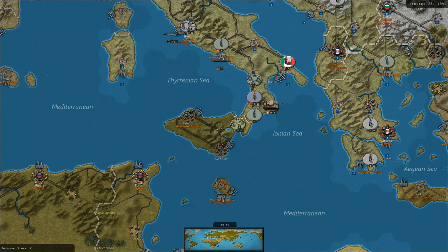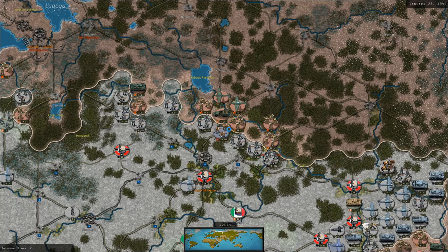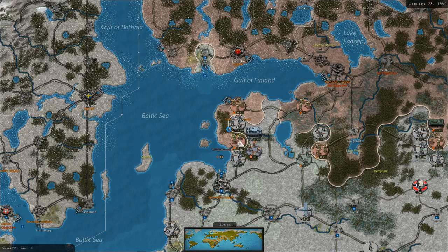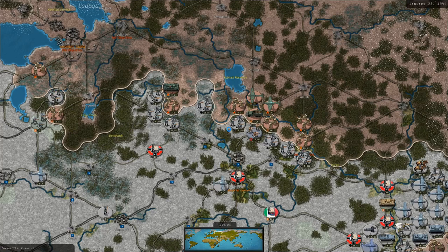American troops are attacking up the boot the long way. I'm curious if the Americans will launch an Anzio-type invasion further north — they haven't actually landed at Naples yet. They could cut off a large number of our troops in the south of Italy if they do that. They did follow sort of the scripting for the Sicily invasion, but I don't know if there's similar scripting for the invasion of southern Italy. There were landings near Naples in the Husky operations, and then the Anzio invasion later in an effort to flank and take Rome.